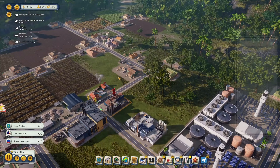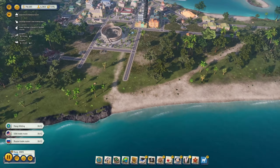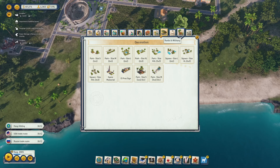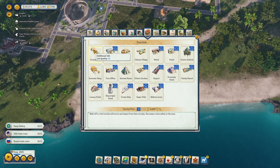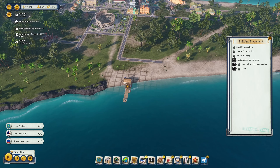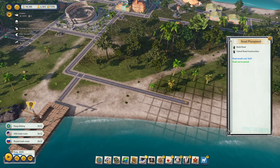I don't see any empty factories anymore, so hopefully the industry is working again. Now we can focus on tourists. The first thing I need for tourists is a tourist port — without that, tourists won't come into the city. The tourist port is where they depart and begin their adventure. It just needs a road connection.